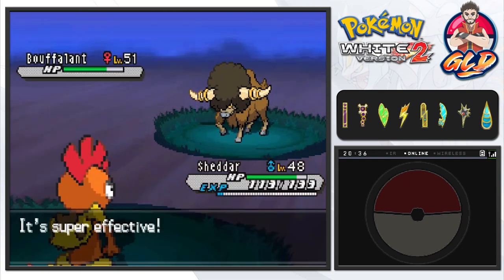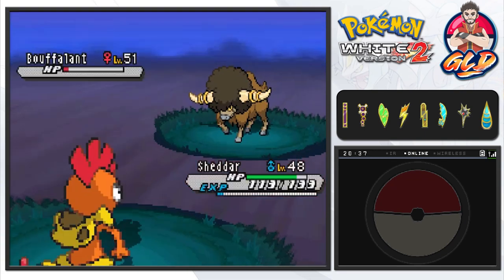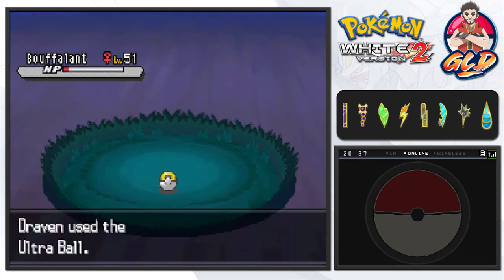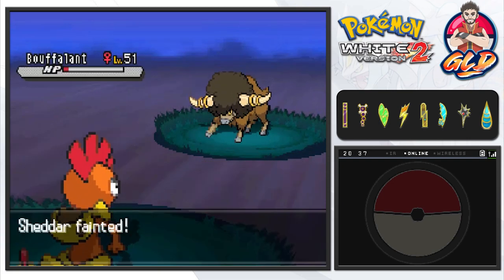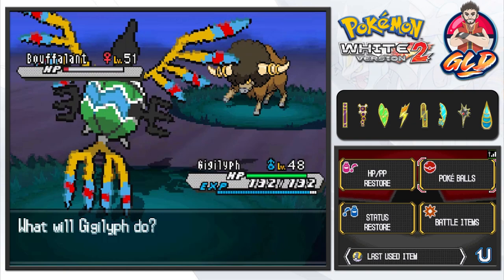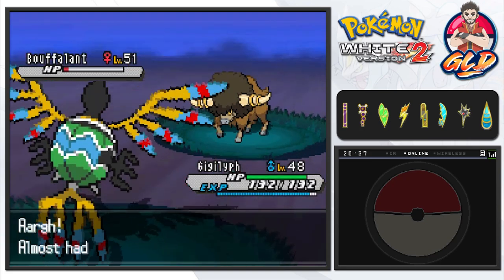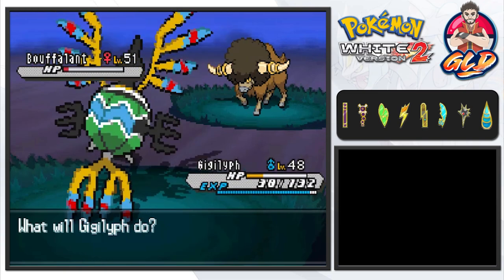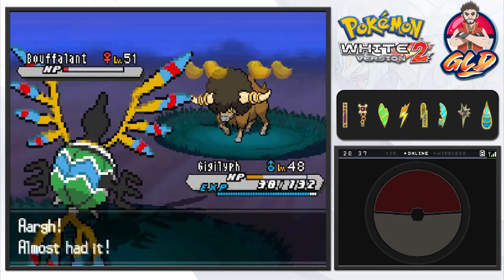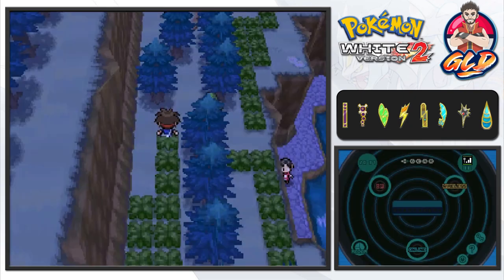Bouffalant — I'm going to try and capture you. I'm starting to think I need to capture stronger pokemon than my current team. How are you not going down? Yeah, we definitely need to level up our pokemon. Bouffalant is confused and might faint — stay in the ball! It hurts itself and we win. Gigalith grows to level 49. These pokemon really don't want to be captured.